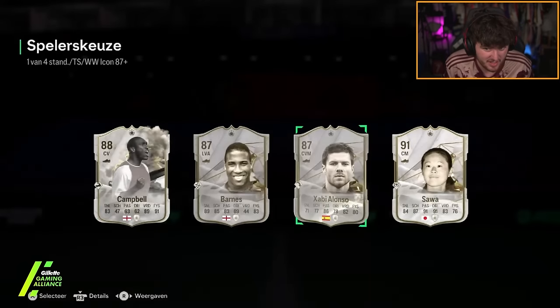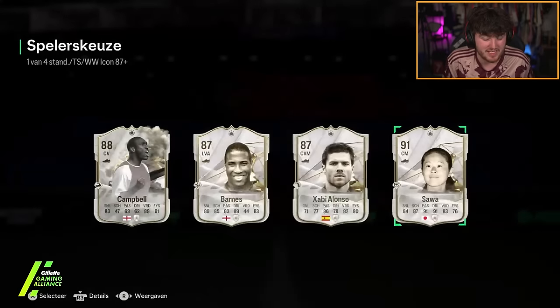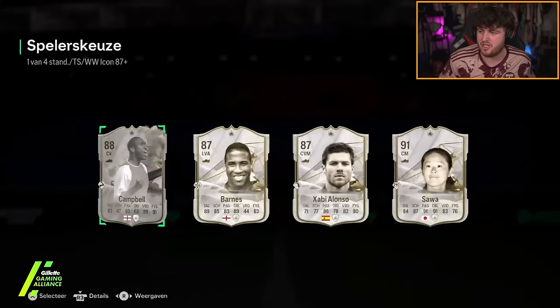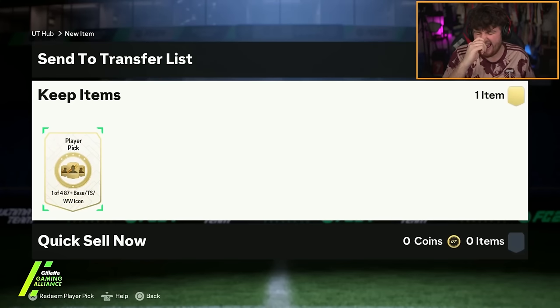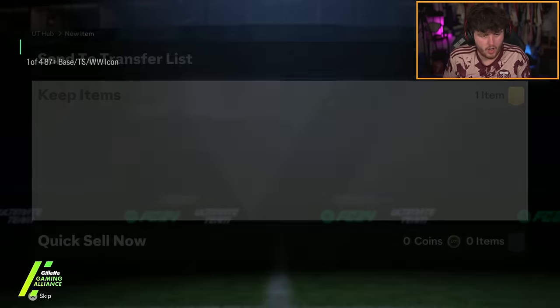The annoying thing about Sao is she's obviously got the Team of the Year icon which you might already have, but Sao is very good. I don't actually know what she's worth — is her base card still expensive? I'm pretty sure that's really good still. It's a shame she's got the Team of the Year. It's still a 500k icon and we will take that — that's really good.